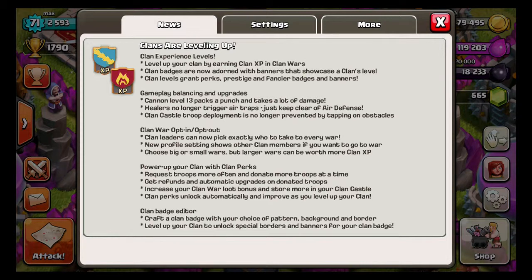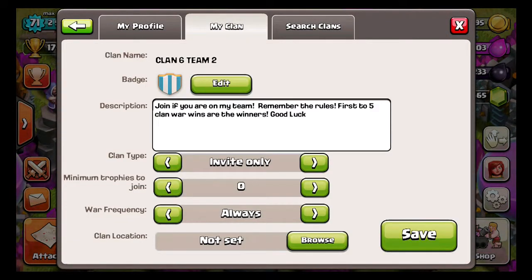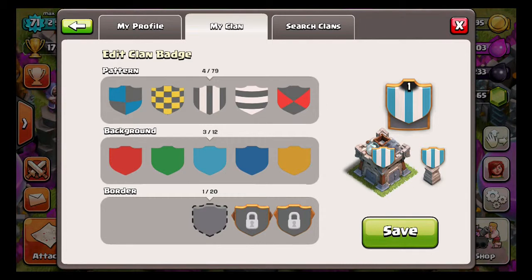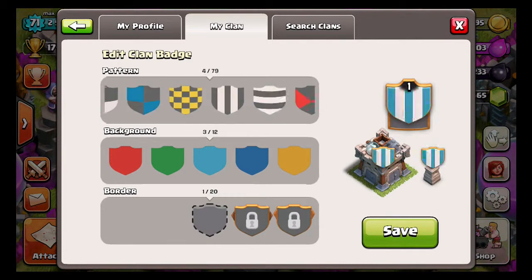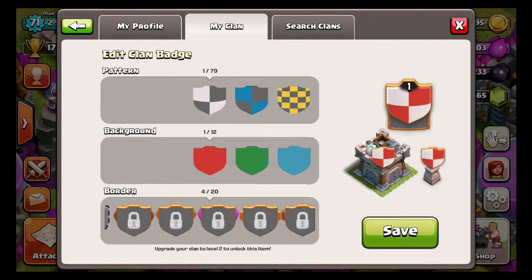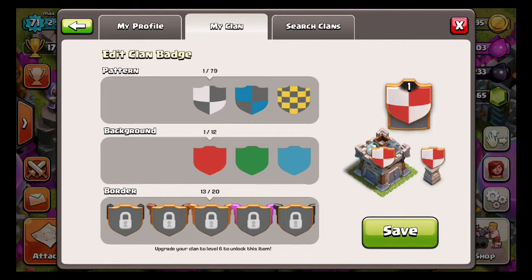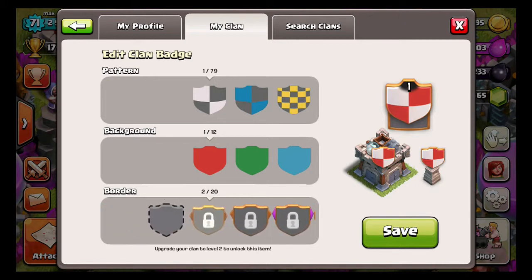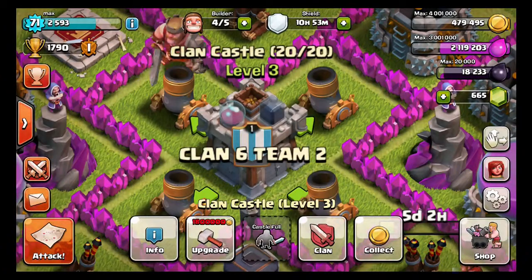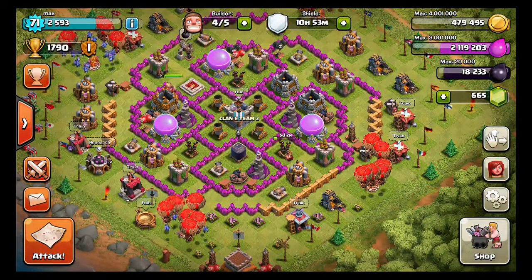There's also a clan badge editor. You can craft a clan badge with your choice of pattern, background, and border, and level up your clan to unlock more options. Here's what it looks like — I can change the style, color, and border. The border options unlock as you level up; for example, you need clan level 6 for certain borders and level 2 to unlock other items. That's the badge editor, plus the level 13 cannon, which is a big step for top players.